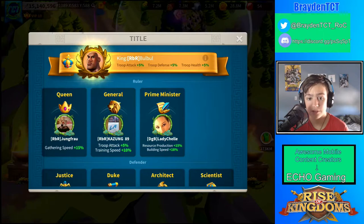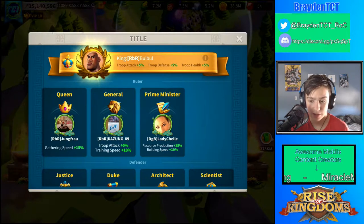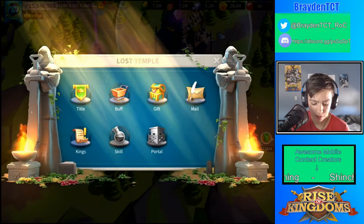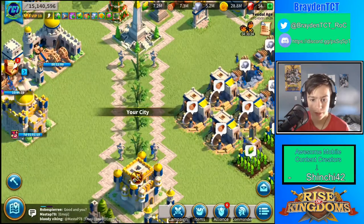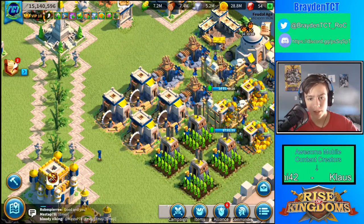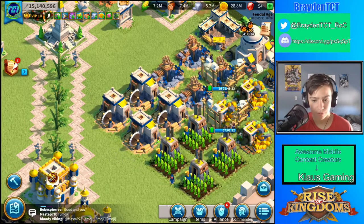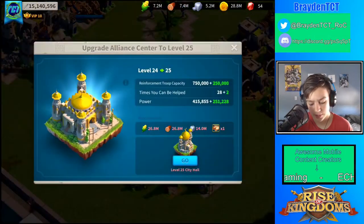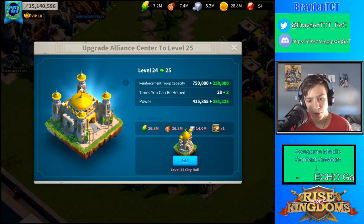Also get the runes — you want the 15% or 10% research rune. You need to get runes when you're upgrading a city or researching technology, because when I had a rune and the Scientist title it took about 10 days off of a 60-day research. It's really helpful to get those, along with having your alliance center up so you get the maximum amount of help possible.